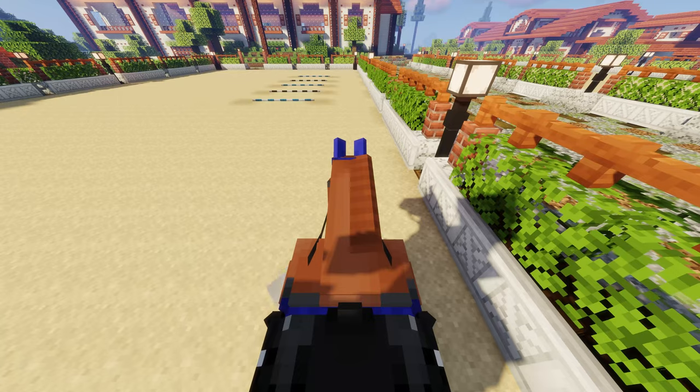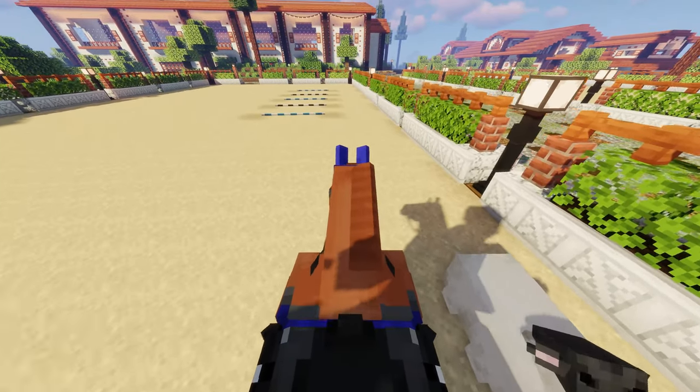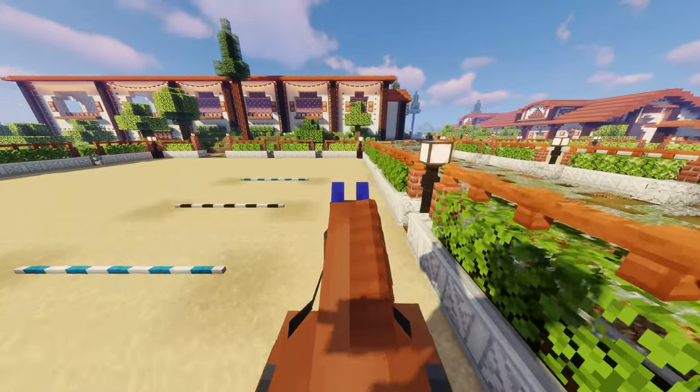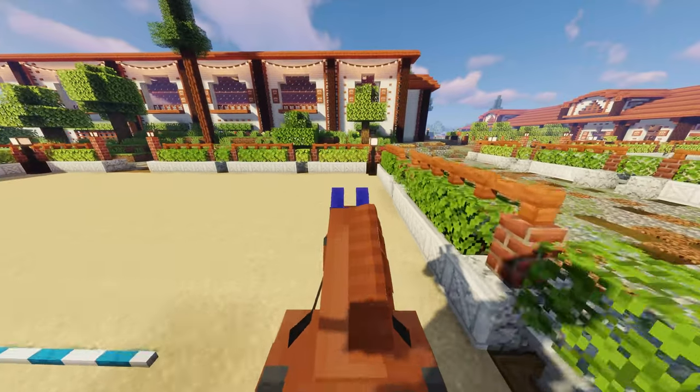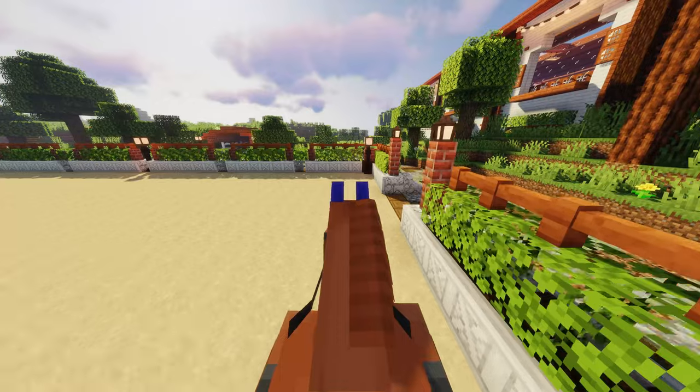We do have a little sheep friend in here - we need to give him a name, Mr. Sheep! I think we're going to go into a little bit of a trot now that we are getting warmer, stretching out Orange Boy's legs and just making sure we're not stiff. The blood is flowing.